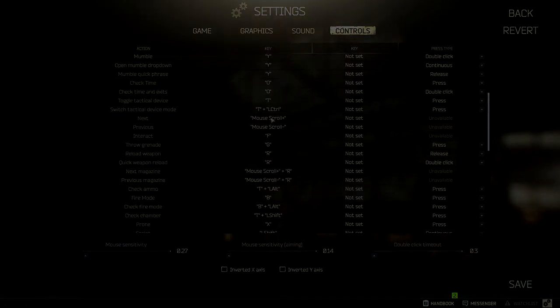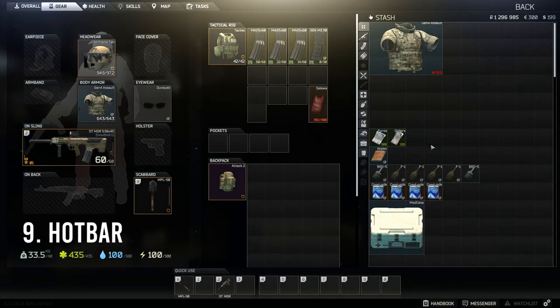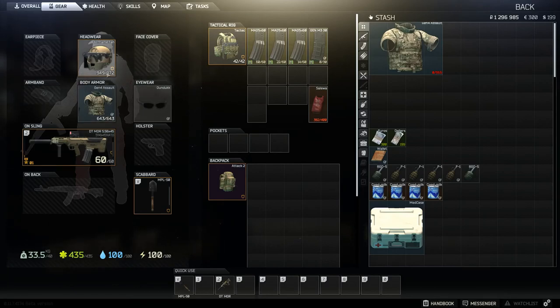Coming in at number nine, it's going to be hot bar usage. When you are in your character screen where you're kitting out your player, down here you have this hot bar. The quick use hot bar will always put things in here. Number two is going to be your primary gun, number three will be your backup gun. If you have a pistol that will go in your number one slot.